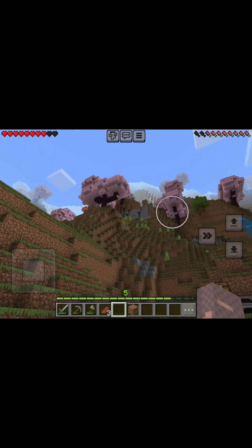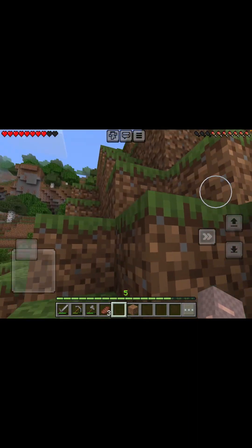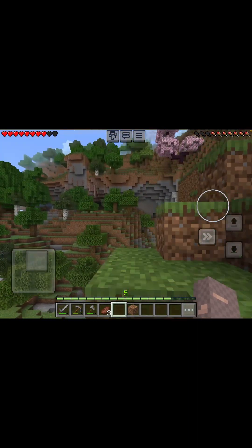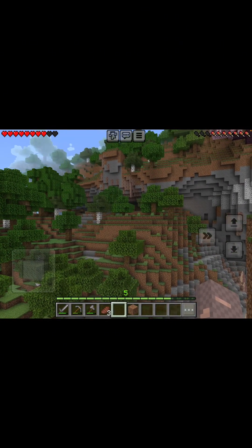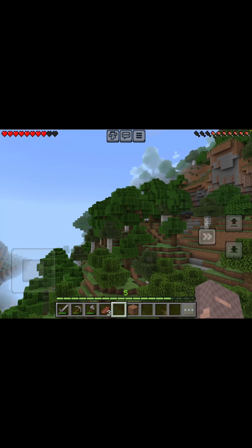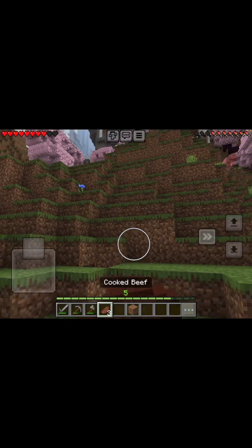I found Cherry Blossom up there, which is really exciting and I'm definitely going to use for my house. See, there's dripstone right over there. There was like a big area a little further that way, and there was so much dripstone — it was crazy.